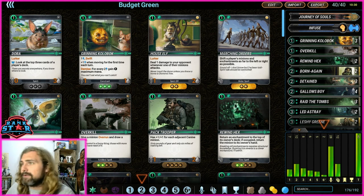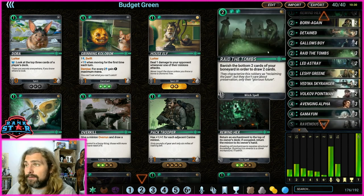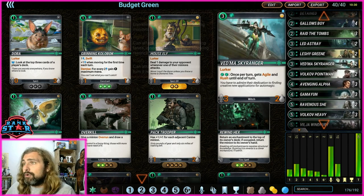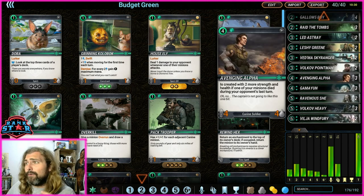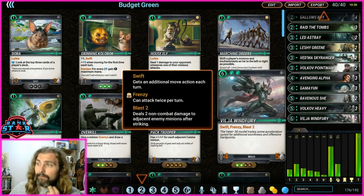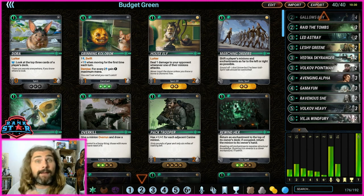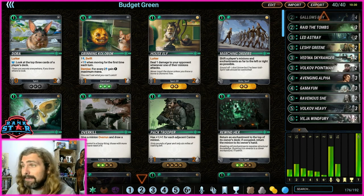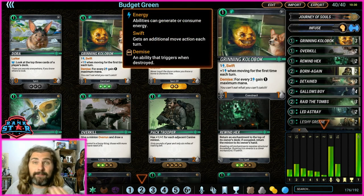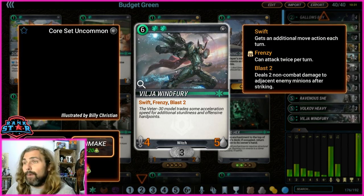Key cards in the budget deck: three Grinning Cobblocks, two Overkills, two Rewind Hex, two Born Again — very important — three Detained, four Gallows Boy, three Raid the Tombs, two Led Astray, two Leshy Green, two Sky Rangers, two Volkov Pointman, three Avenging Alphas, three Gamions, two Ravenous She, two Volkov Heavies, and two Vilja Wind Furies. This deck costs 5,550 essence — super cheap. The ramp isn't huge since the big green units are mythic or rare cards.